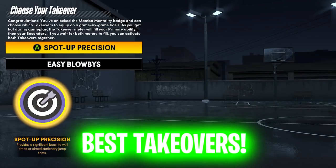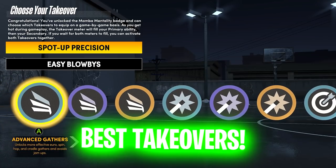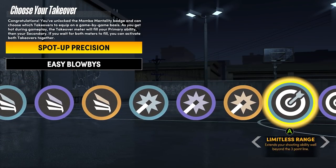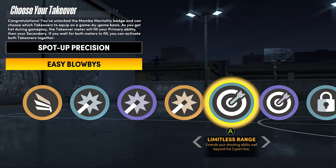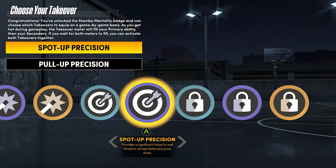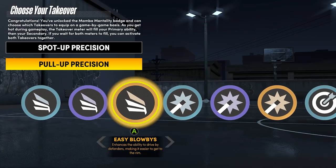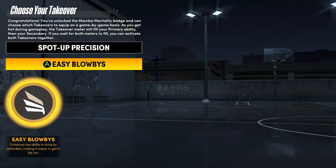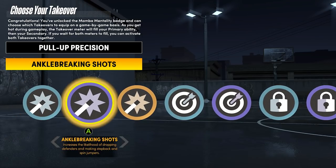The best takeover combinations for shooting. You can change your takeovers once you get maxed badges, which unlocks the Mamba Mentality Badge. Sharp and Shot Creating takeovers are good — I would never pick a defensive takeover; those are pretty bad this year. Spot-Up Precision is probably the best shooting takeover — better than Limitless Range by far, in my opinion. You can shoot from anywhere, off the catch and shoot. The Limitless Range takeover is more for shooting from half court — it doesn't help you when you're closer to the three-point line.